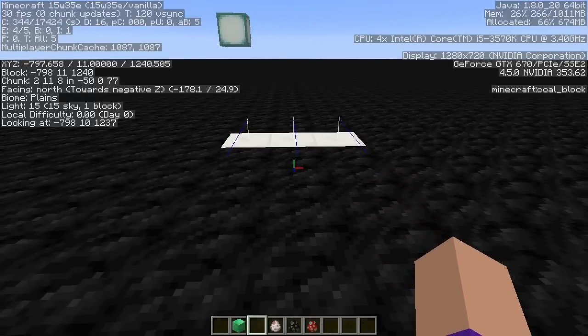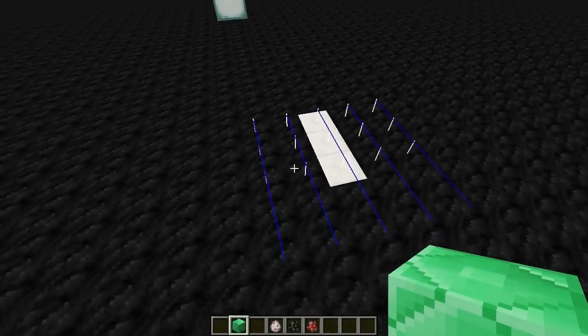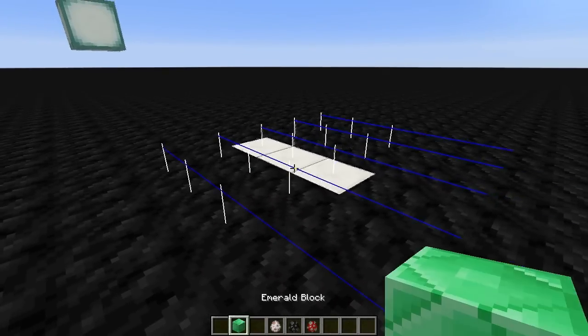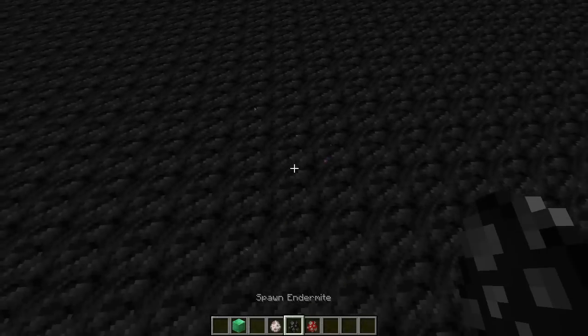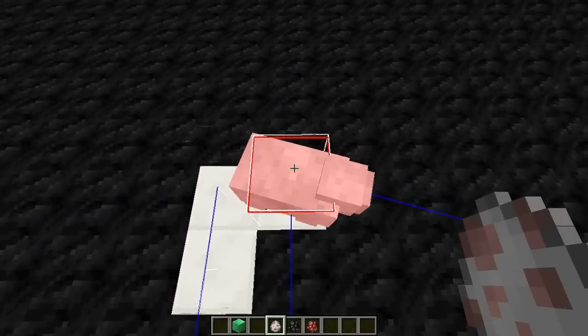I'm using the area effect clouds from 1.9 to do this, so all of the live cells constantly have these area effect clouds sitting in them. When you're hovering over the emerald block it triggers the redstone. It basically generates — it checks all of the dead cells around it and works out how many neighbours it has.